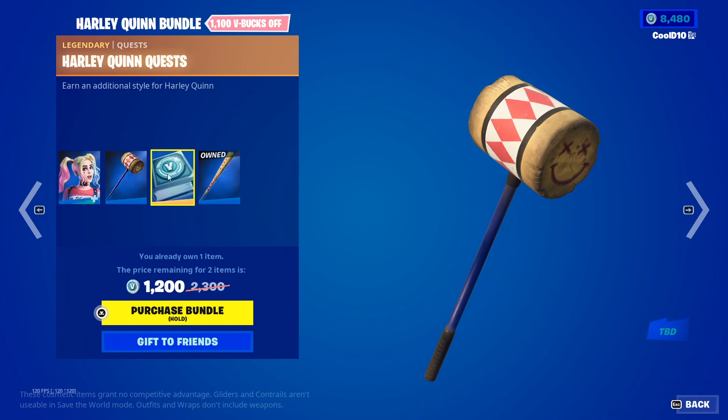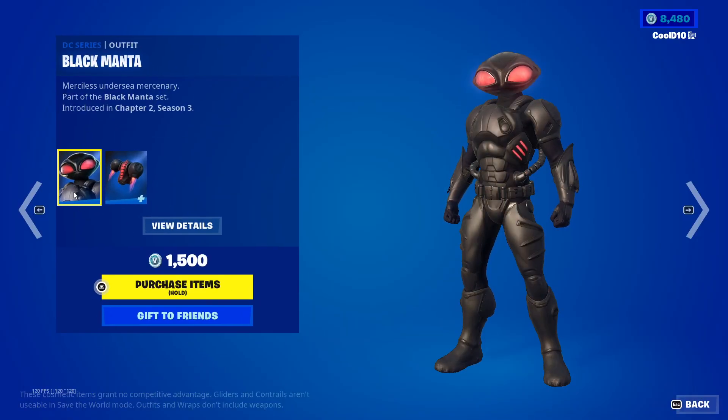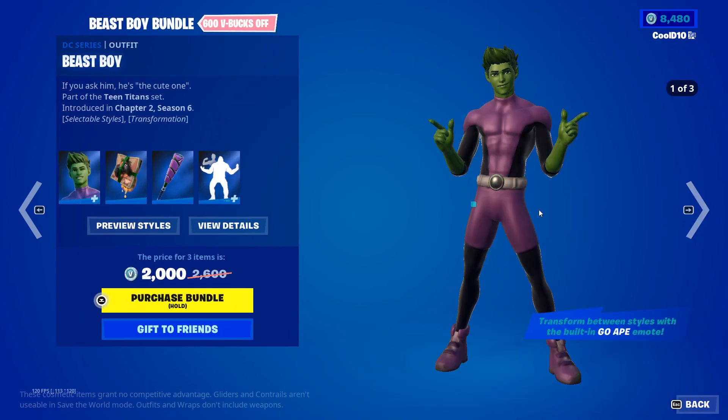We got Punchline from the challenges and the Harley Hitter. Next up we got Black Manta — Manta Pack and Manta Blades.